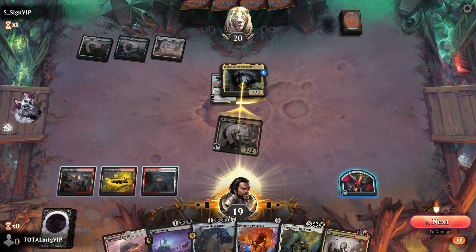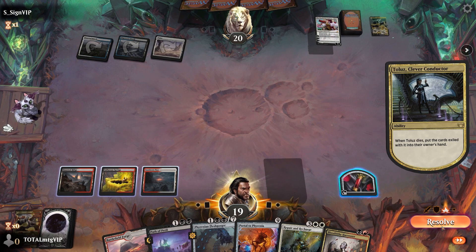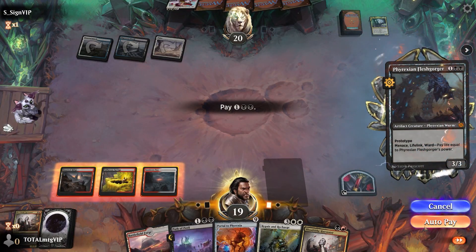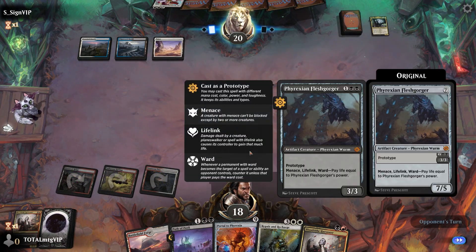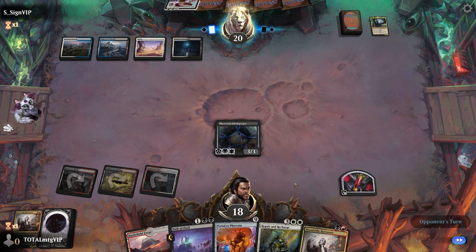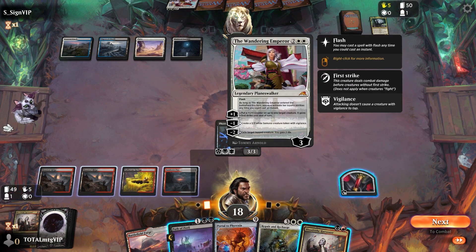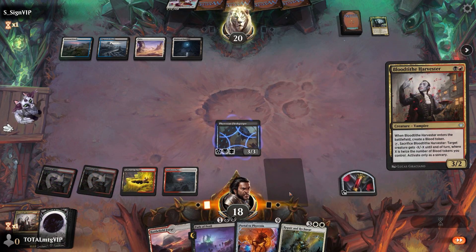We attack in, opponent blocks — that's fine. We'll pay the three mana prototype cost for Phyrexian Flesh Gorger. It still has menace, lifelink, and Ward — pay three life. This one does exile though, so we'll go with the Blood Tithe.